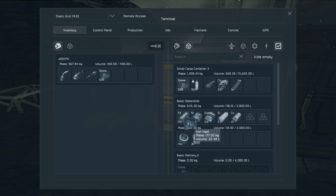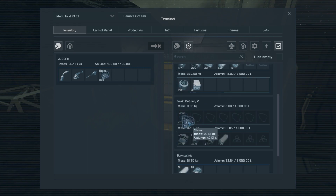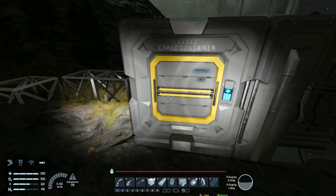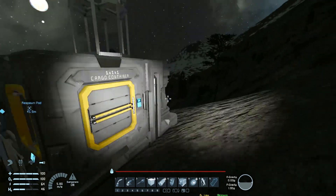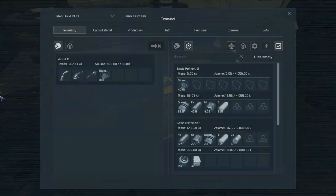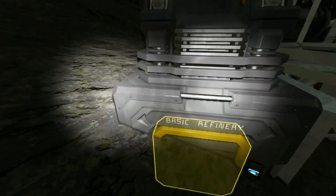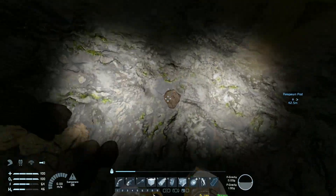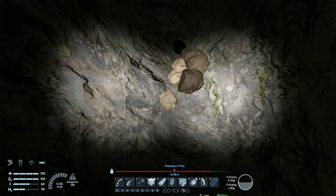We can go from cargo container to basic assembler, but not from basic assembler to refinery? This path goes: health kit, cargo, assembler, refinery. Somewhere along that line things aren't getting processed, but the refinery can go back to assembler — what? Let me get the rest of the stone and see what's going on.